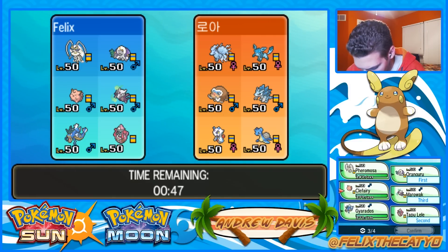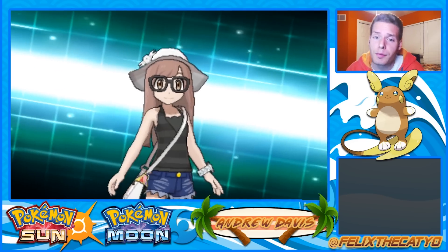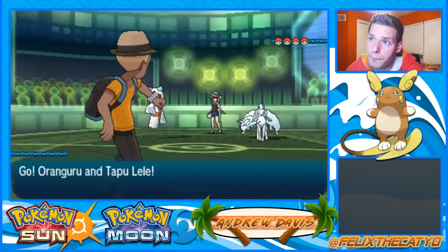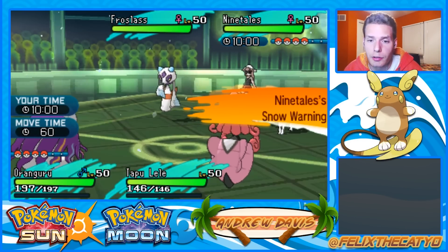I need an attacker. If I stall out my own Trick Room, Pheromosa is still pretty good here. So Orangaroo is your Trick Room setter - it's got Trick Room and Instruct. When it uses Instruct on a Pokemon, they immediately use their last move. So you can Trick Room, then attack, then Instruct with Orangaroo to attack basically twice in a row.